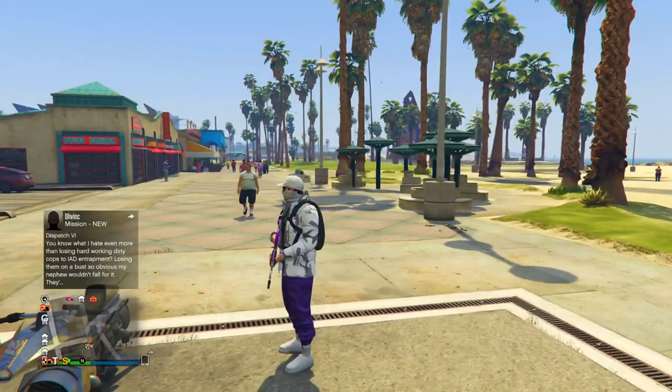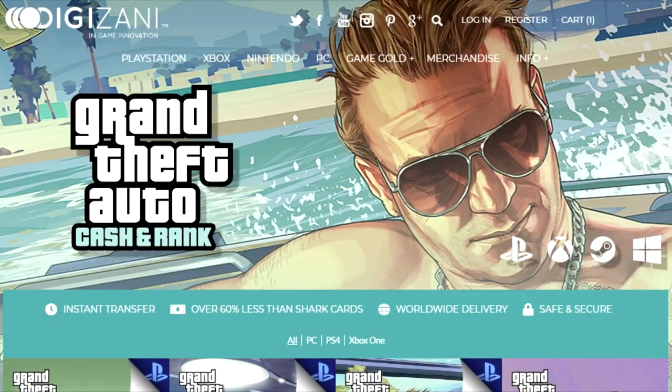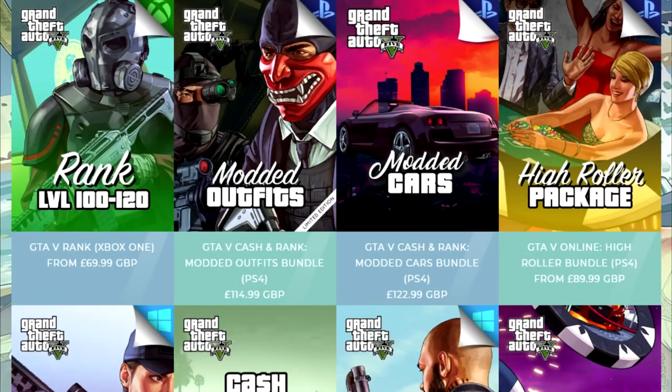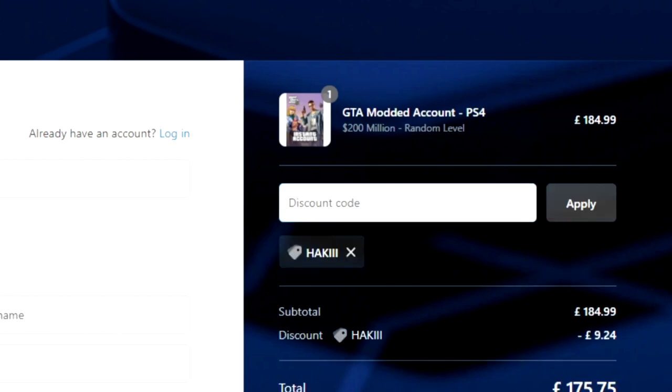Don't forget to turn on the notification bell so you get notified every time a new video goes out. Quickly before we start, if you guys are in need of any money in GTA, make sure to check out Digazani down below in the description, and don't forget to use discount code Haki with three I's for 5% off. Without further ado, let's get right into it.